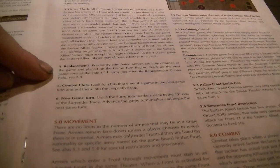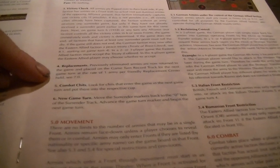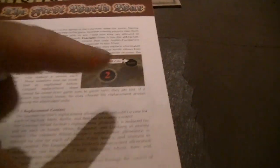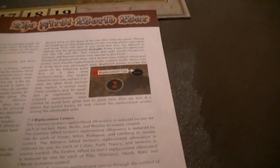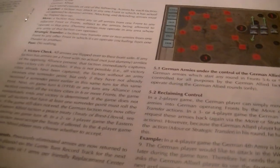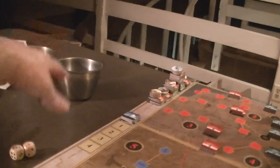Previously eliminated armies are returned to the game and placed on the game turn record track for the next turn — one army per friendly replacement center held. What are replacement centers? It's a map key issue, and there's no map key — so let's take a look. It looks like they're circles. There seem to be bases, victory cities, and replacement cities as distinct categories, though I'm still sorting out the difference.